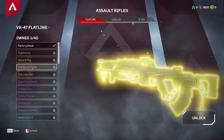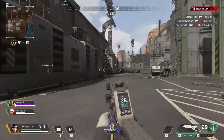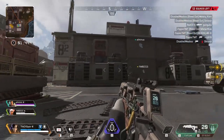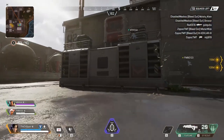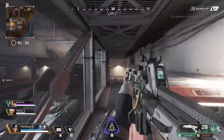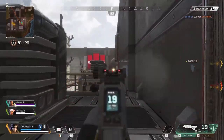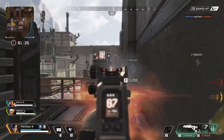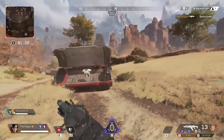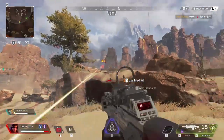Coming in at number 4 is the VK47 Flatline. This feels like the AK47 from other games — easier to use, with a lower fire rate, but it hits decently hard when you land your shots. It's also a very common weapon so you'll get plenty of practice with it. It does benefit from attachments. This gun pairs really well with a sniper rifle or DMR. It's one of the few guns where headshots do double the damage: 16 on the body and 32 on a headshot.